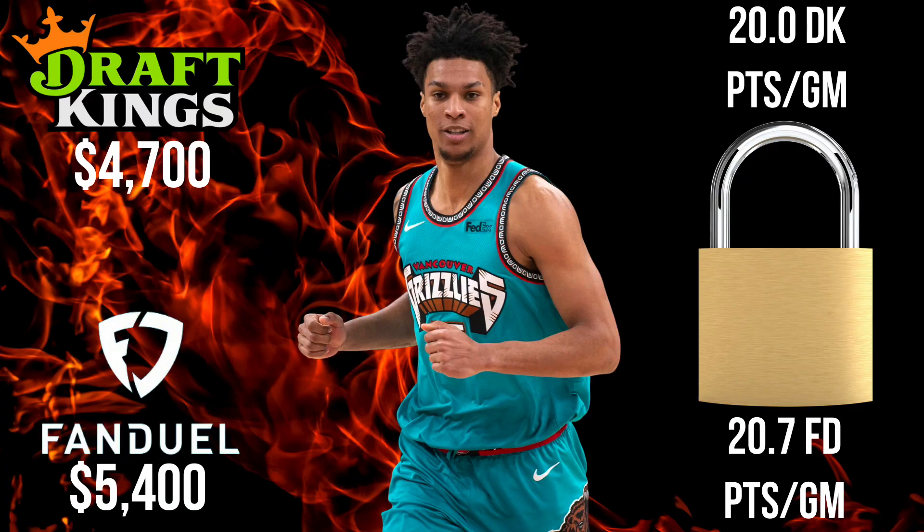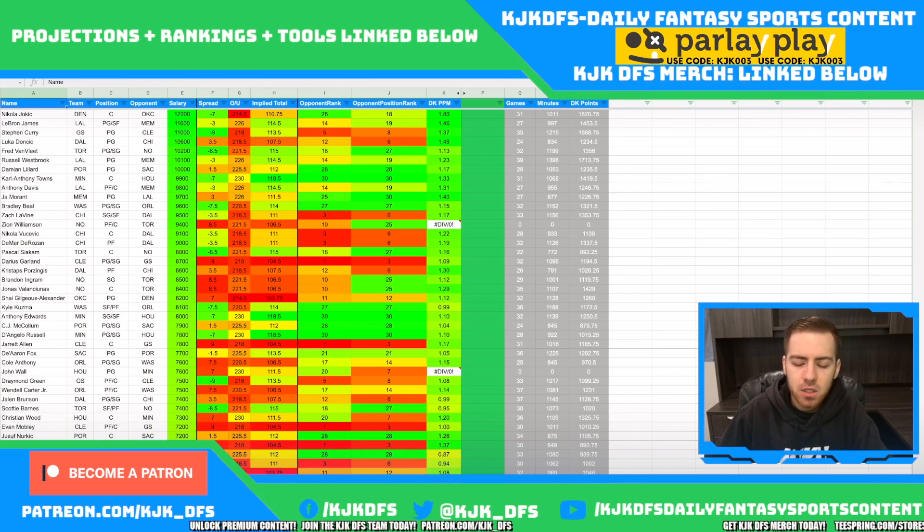My lock of the night tonight is going to be Brandon Clark. No Steven Adams in this game, coming in with a much larger role. In a great fantasy point environment with a 226 over-under against the LA Lakers, I've got him projected to play a lot more minutes. He's only 4.7 on DraftKings and 5.4 on FanDuel — a fantastic fantasy point per minute producer at 1.17 FanDuel points per minute and 1.13 DK points per minute on the season.